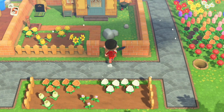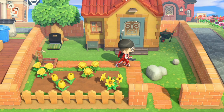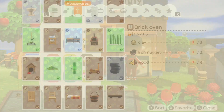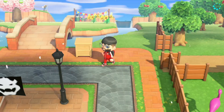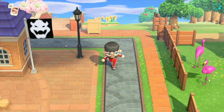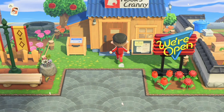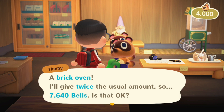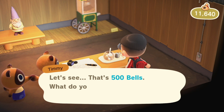This house looks so perfect here — I love it, so beautiful, so quaint. My hot item of the day is the brick oven, and I have a lot of clay. This requires clay, a little bit of iron, and a little bit of wood — much more clay than anything else. This may be my one opportunity to sell off all my clay. The Nooklings will buy my oven for 7,640 bells. And I found cream and sugar — that's going to go great for my little cafe.